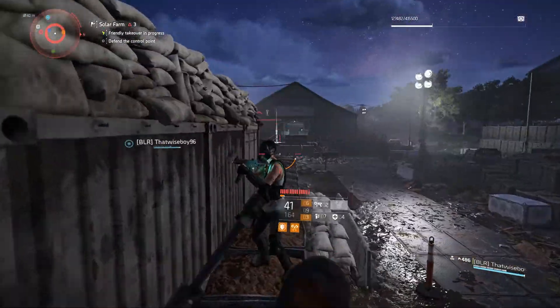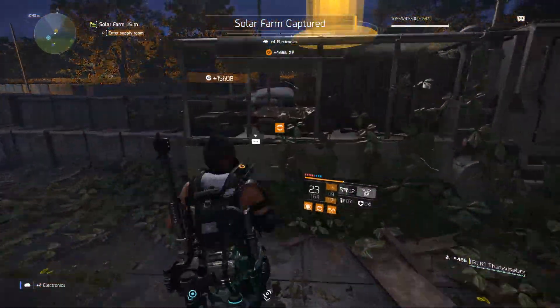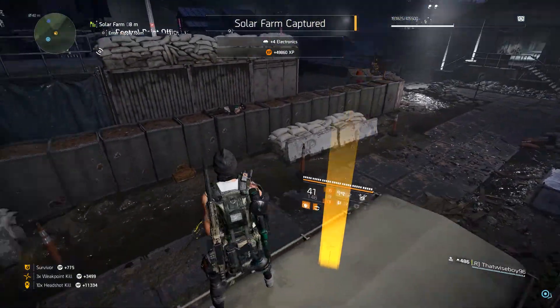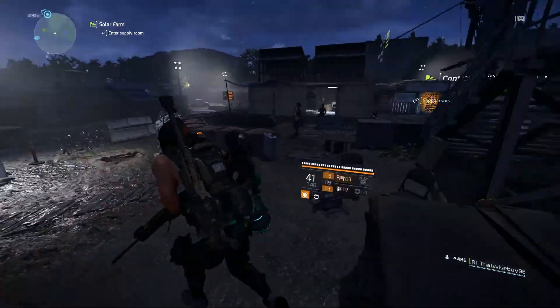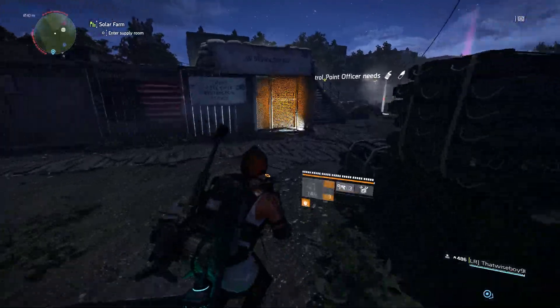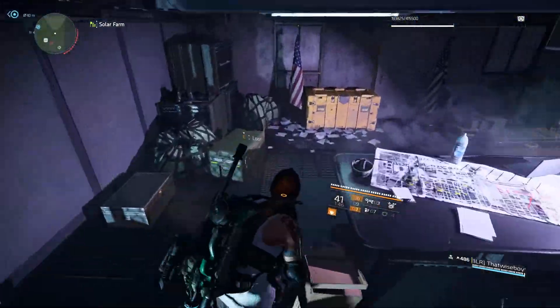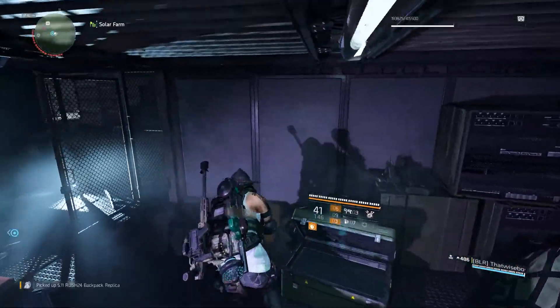Another thing to keep in mind is when you're leveling with a group of friends or matchmaking for any of these activities, be sure to share the gear you get with your party. Some people might need a holster while you need knee pads, and they might have knee pads that drop for you. It basically helps everybody out — everyone is able to constantly get a good set of gear rolling into their inventory.